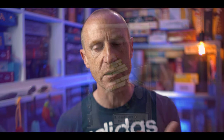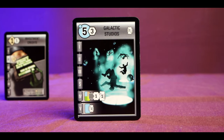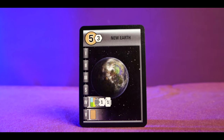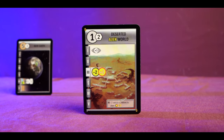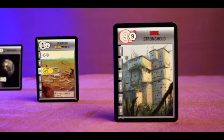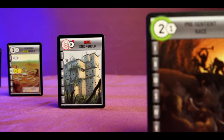Race for the Galaxy is a tableau engine building game. There are two main concepts: there are two types of cards — developments and planets. Planets can be further distinguished by type: production planets are symbolized by a solid color inside the circle, non-production planets have white or gray inside the circle. Then you've got military planets denoted by a red ring and red number, and windfall planets that have a halo glow around them.